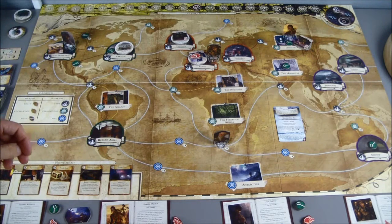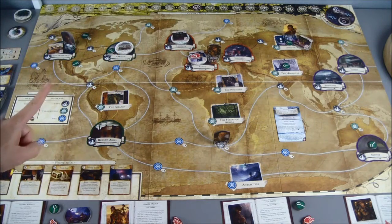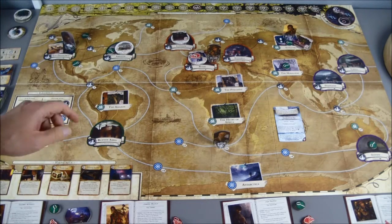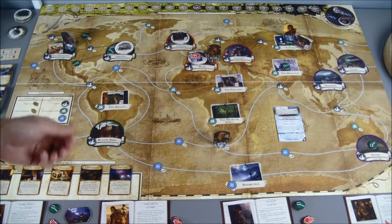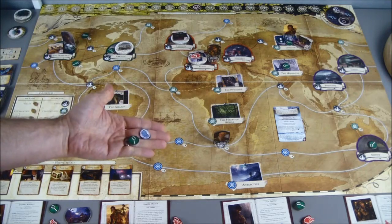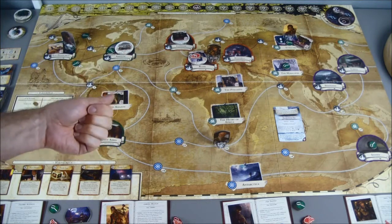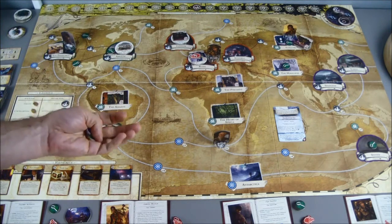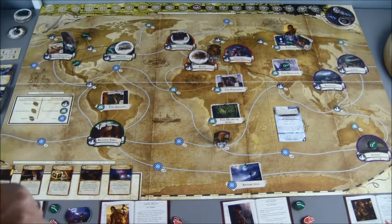The first thing I want to do is use the action on his player card that says I can spend two clues to discard one monster on a space containing a gate. I'm going to use his passive ability — once per round you may spend one sanity in place of one clue — so I'll spend one clue and one sanity to get a total of two. That lets me discard the star spawn out of Rome.